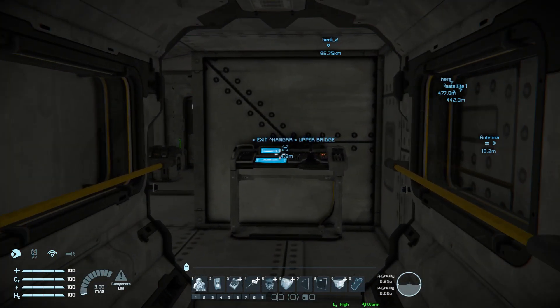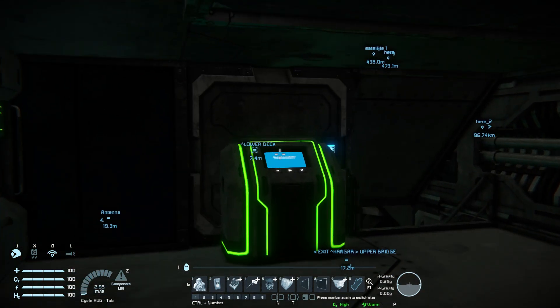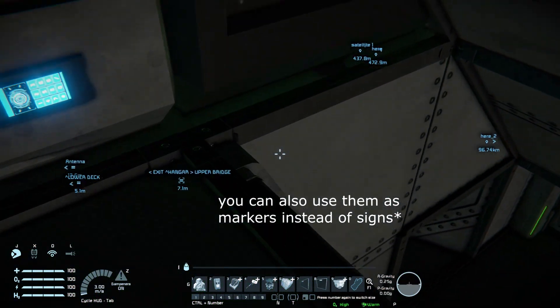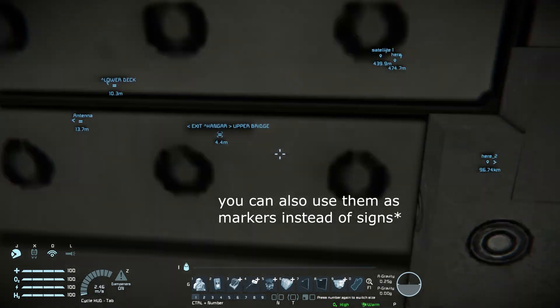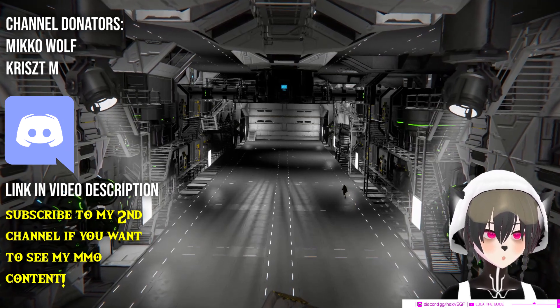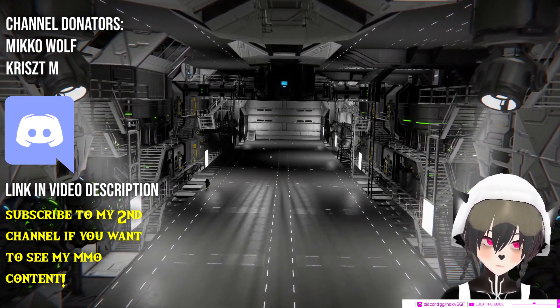Now whenever someone walks down this corridor, they will see the sign through the antenna signal. This way you can practically create as many signs as you want using only a single antenna. Just make sure you tell your friends to 'See Signals' for this to work. And that's how you can make as many signs as you want while barely using any PCU in Space Engineers.